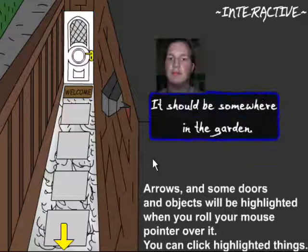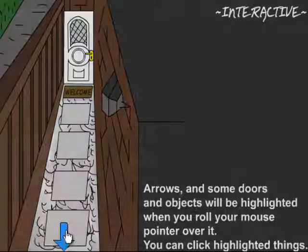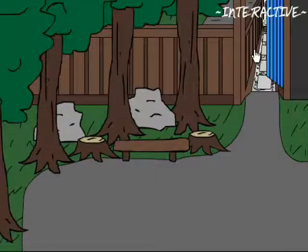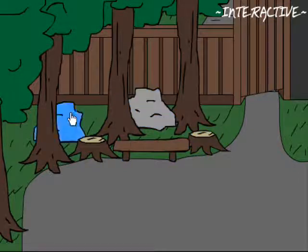I need my front door key — it should be somewhere in the garden. Let's go and look for it. This garden bit doesn't exist in real life. Where is it? There — it wasn't there in the actual game.